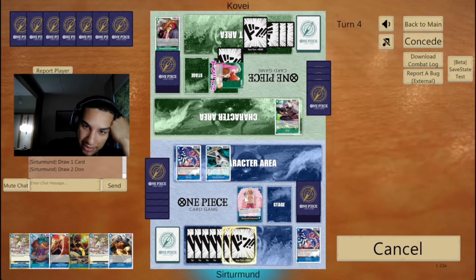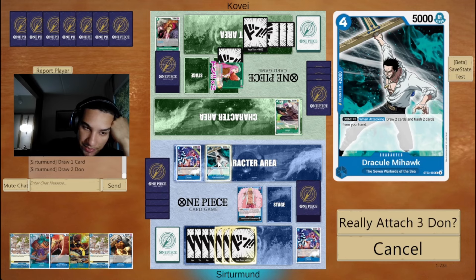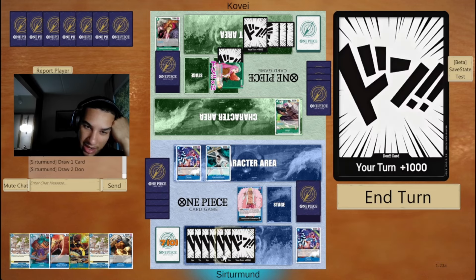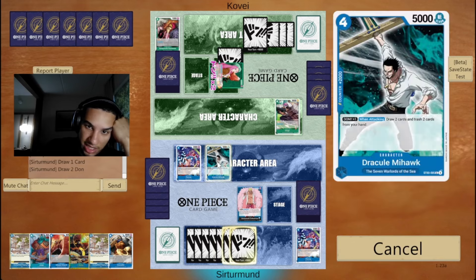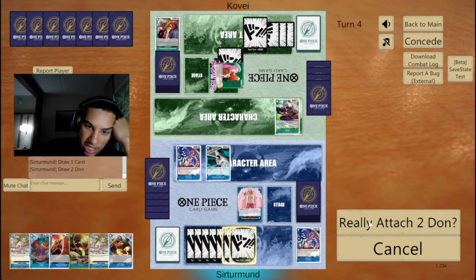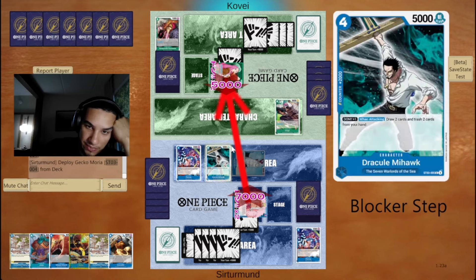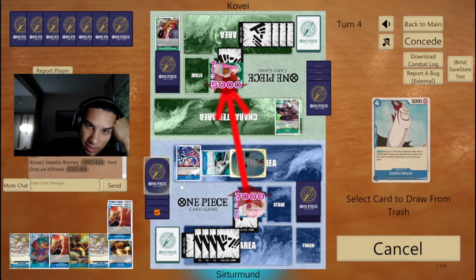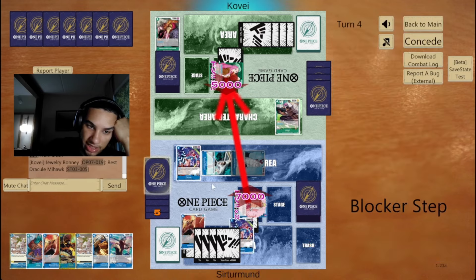I have a choice — I can either go Doflamingo or I can go Mihawk, I cannot go both. I think we just go Mihawk first. Actually, I think I'm better off trying to cheat something out with the Flamingo first. I think I'm down to do this — just try to develop a bunch of units. Here we can add the 2K to our hand.